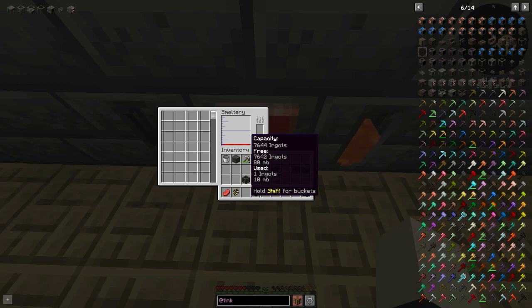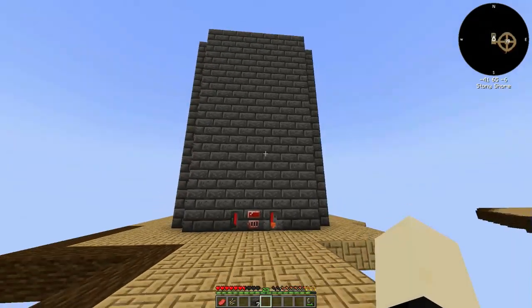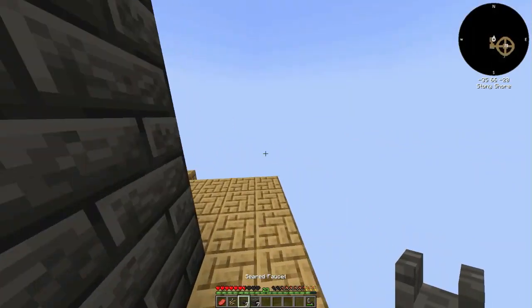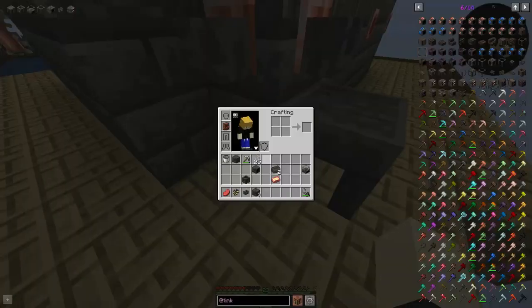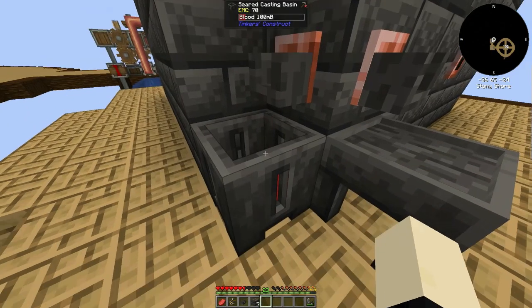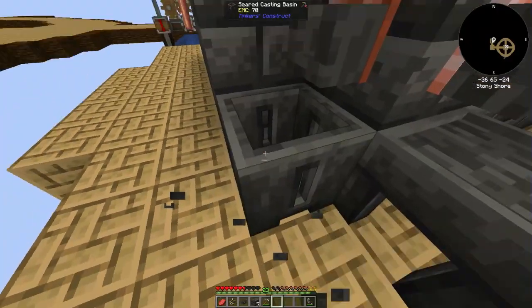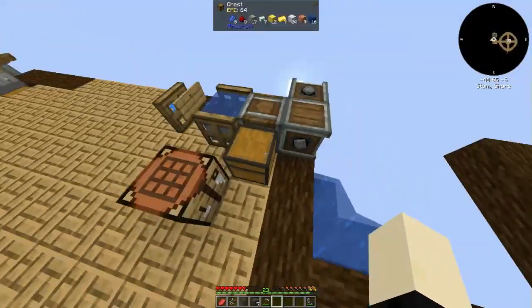As we place this last block in — kind of a giveaway, but look at that: almost 8,000 ingots! I've got these over here which I can use for just a little cost — like that, easy enough. Now I am unsure what I want to try with this.